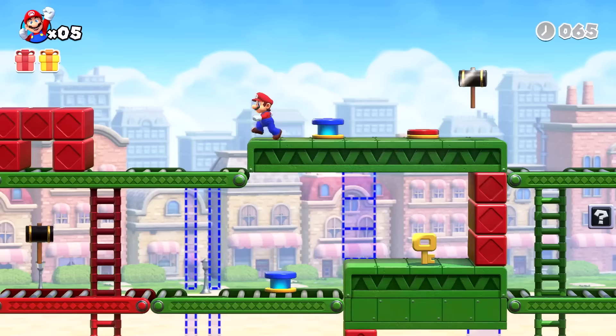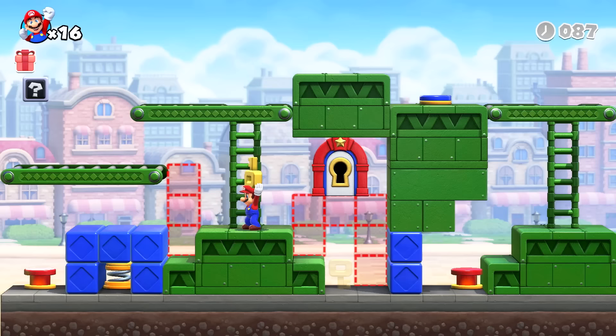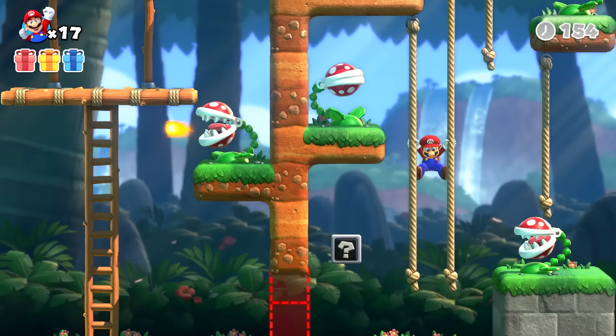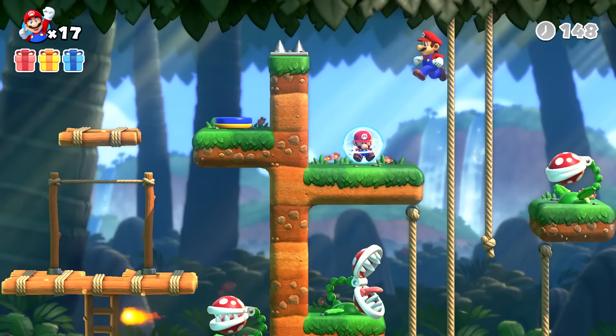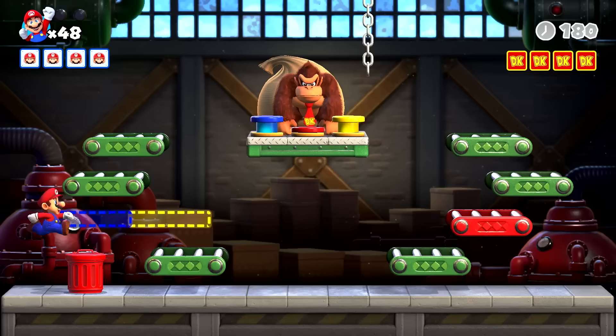The bulk of Mario vs Donkey Kong's bite-sized levels are each split into two rooms. In the first, Mario must collect a key and carry it to the level's locked exit, which is easier said than done since he can't climb ladders or perform any acrobatic moves while holding the key, and if he drops it for longer than 12 seconds, it teleports back to where he found it. In the second room, he needs to navigate a fresh set of obstacles to retrieve one of the stolen mini Mario toys, which is typically a more straightforward assignment, but there can occasionally be interesting wrinkles like rising lava.